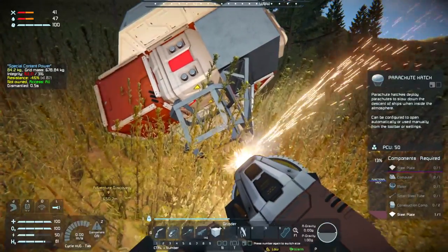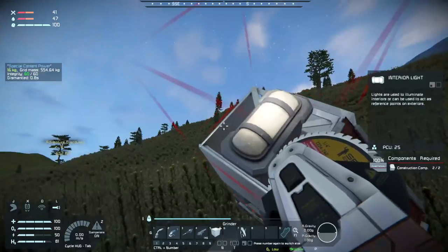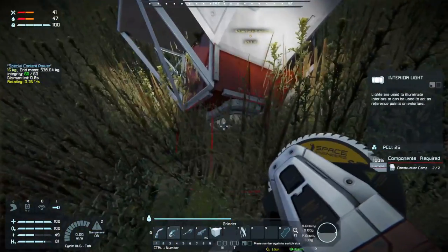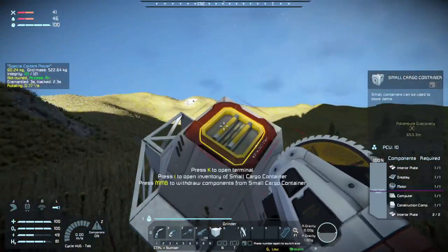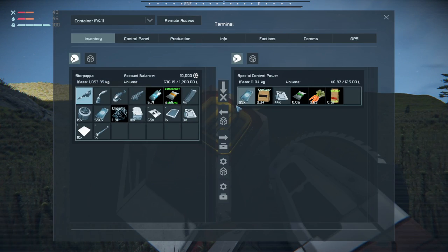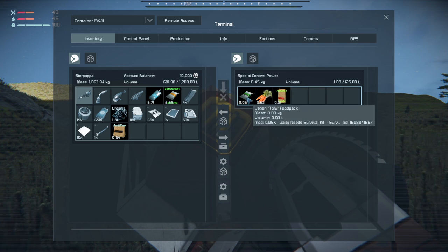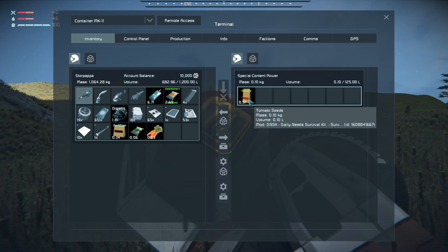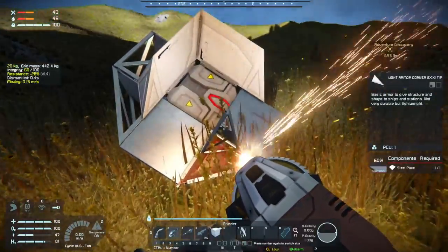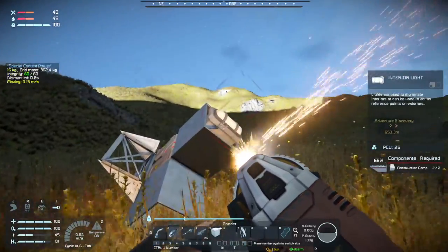Parachute hatch - I didn't open up the inventory yet on this thing. Let's see what we got. Big money, big money, big money - 95 credits and a bag of fertilizer. That's more than I've walked out of many casinos with. Oh, we got some tofu, we got some carrots, and we got tomato seeds. You say tomato - I drink too much and slur my words.